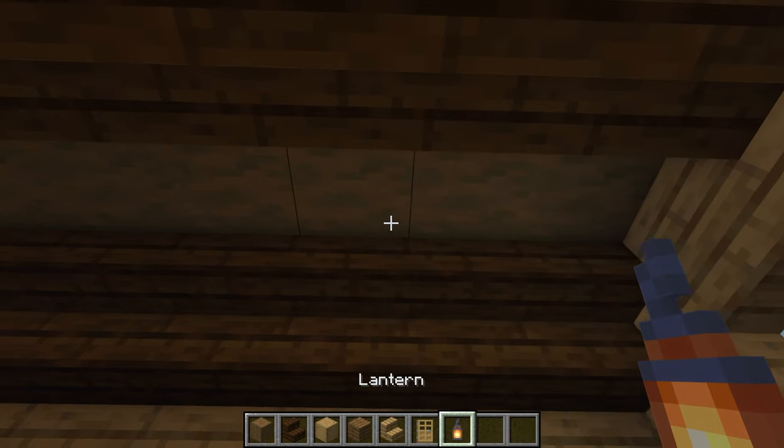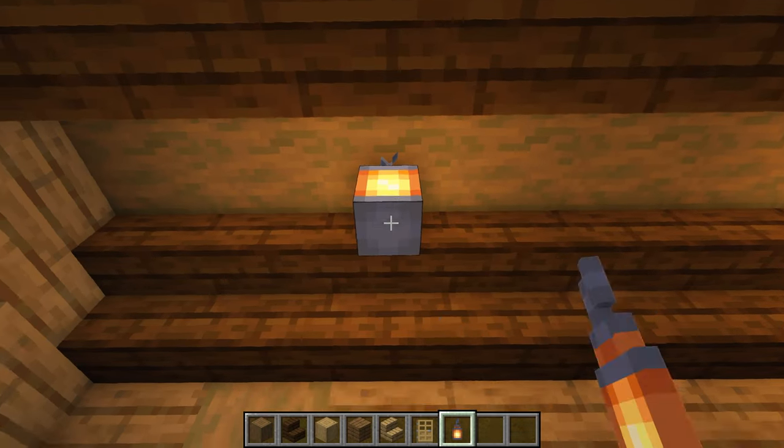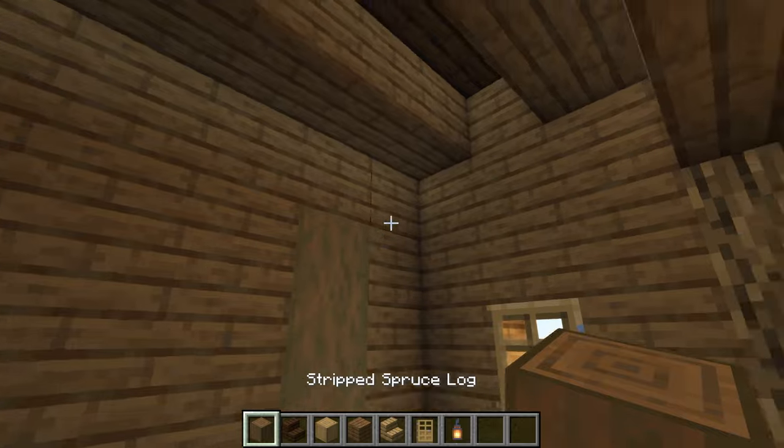For the lighting on the left side, skip two blocks and then place a lantern, skip three blocks and place a lantern, three more blocks and place a lantern. Let's mirror the exact same design on the right side of the house.